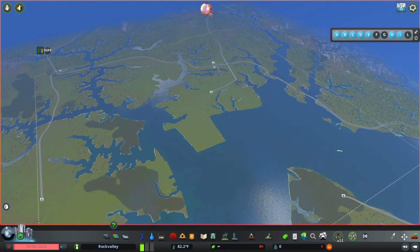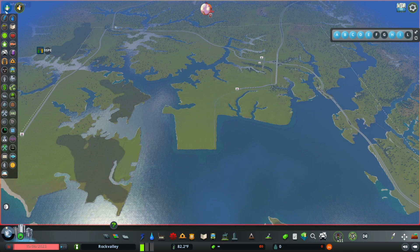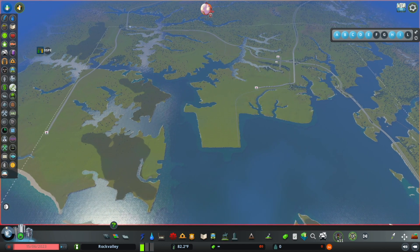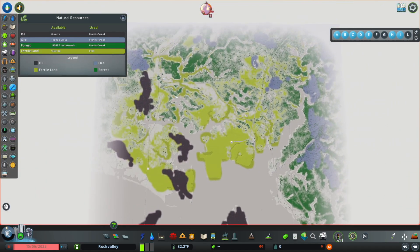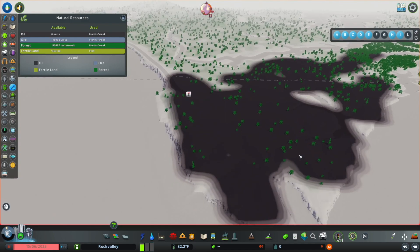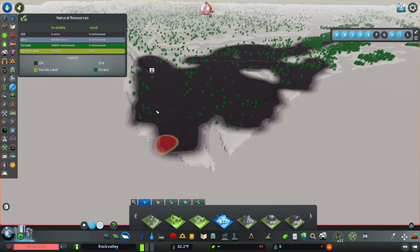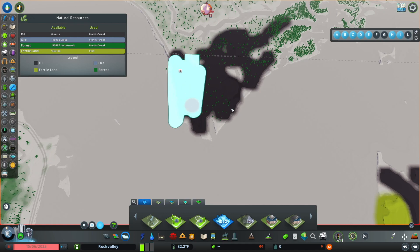Once you're in your map and you have all this space available, the first thing I like to do is go up here to display the different views and find the natural resources button. From here I look around at the map and see where key natural resources are. You can see there's a ton of oil over here, so what I like to do is come in here and paint an oil district all over this whole area.